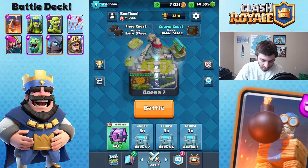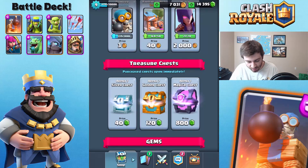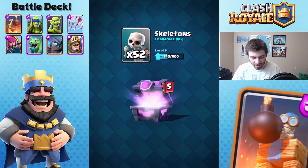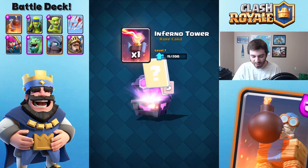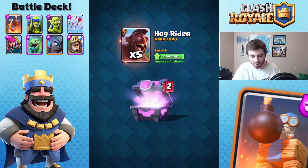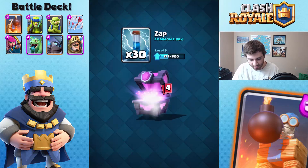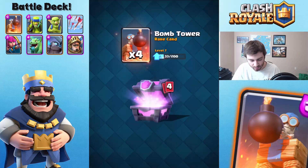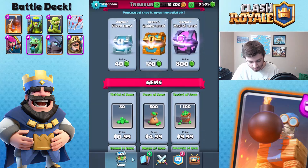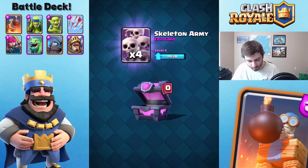I have a lot of gems so we're going to be opening some chests here - fast forwarding through this part. The gem costs are 800 now because I'm in the Legendary Arena, but I think they're better. The patch notes said they were improved in the last change. We're close to the Hog Rider. Got a level 7 bomb tower - OP! Getting some gold and some nice cards.